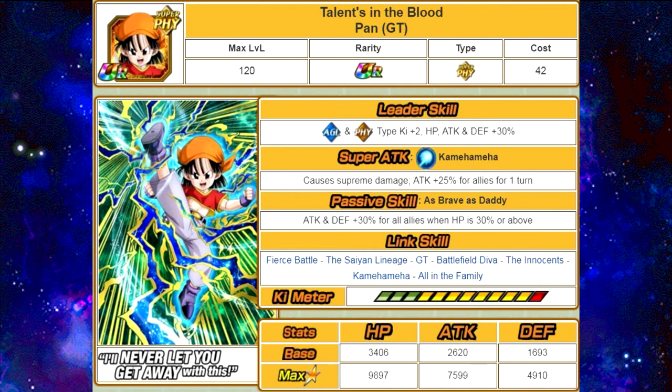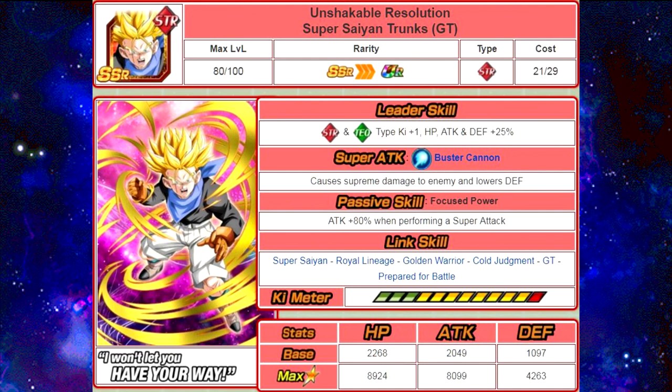The next card available on both banners is Unshakeable Resolution Super Saiyan Trunks GT. His leader skill is Strength and Tech Type Ki plus 1, HP, Attack, and Defense plus 25%. Super Attack is Buster Cannon, causes supreme damage to the enemy and lowers defense. His passive skill is Focused Tower: Attack plus 80% when performing a super attack. His link skills are Super Saiyan, Royal Lineage, Golden Warrior, Cold Judgment, GT, and Prepared for Battle. His max stats are HP of 89-24, Attack of 80-99, and Defense of 42-63. His 12 Ki multiplier is 130%, and he Dokkan Awakens with 35 medals from the Super Saiyan 4 Vegeta event.